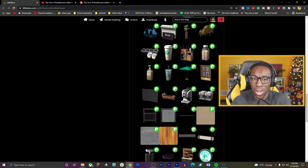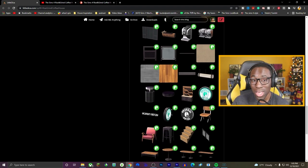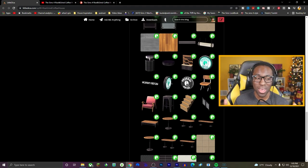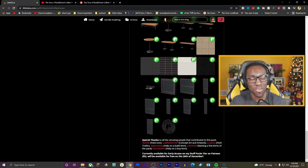LittleDica has this special quality when he makes custom content where you think, oh this is different, I've never seen this before in the game — because you haven't. He thought of something, made it happen, and now it's a reality. My dream pack he could make is probably an all-yellow stuff pack, because yellow is the best color. But something mid-century modern is what I would love to see next after this one.